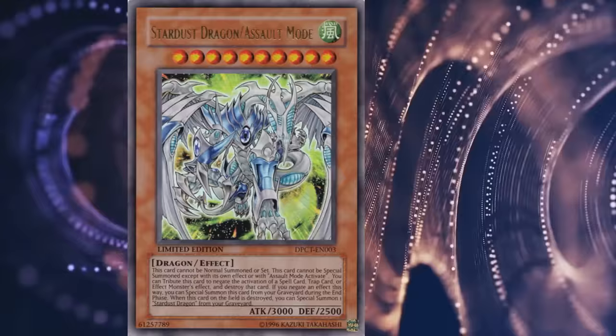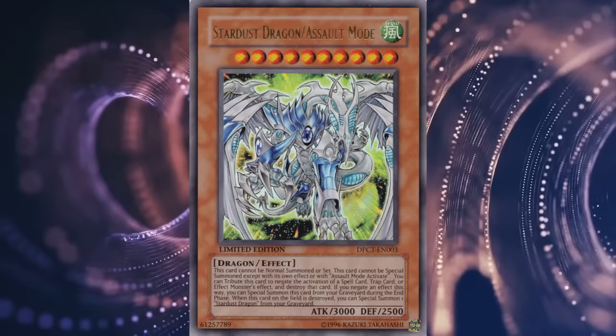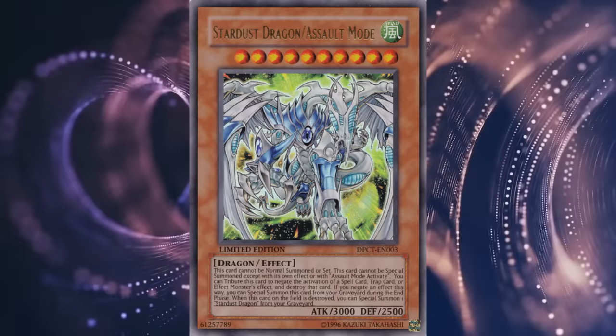It's literally a straight upgrade over the base form aside from the summoning condition, although the recent wave of Assault Mode support made it monumentally easy to access not only an Assault Mode version of your favorite synchro, but also to easily swap between the entire main deck Assault Mode lineup. This makes Stardust Dragon Assault Mode go from a great card that's a bit too tricky to summon to a solid boss monster of a competent deck. Give him 4 of these.